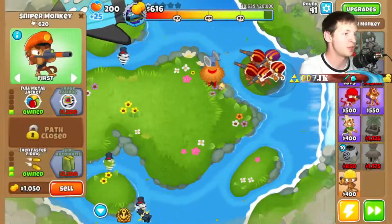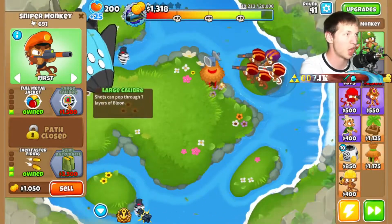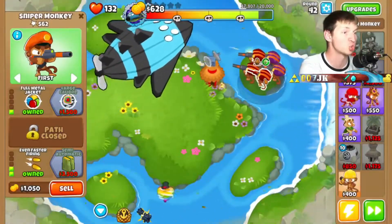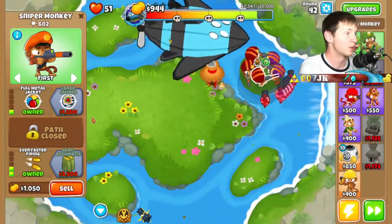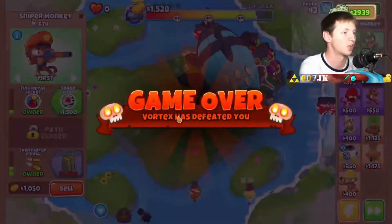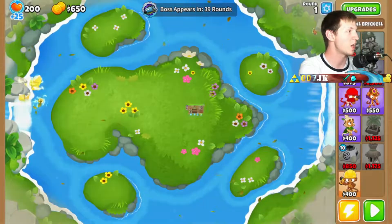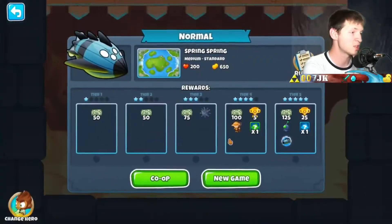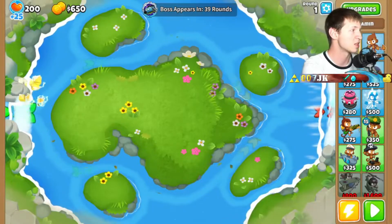I'm hoping we can fend it off long enough, and I'll get larger caliber as soon as I can on most of these guys. Oh my gosh, we just got destroyed. The slower ones can hit the camos though. Okay, in that case we're going to switch out our hero — we need more money, so we're going to try again with Benjamin and snipers and see how well it works.